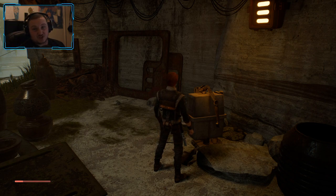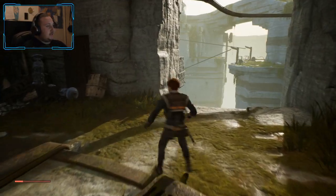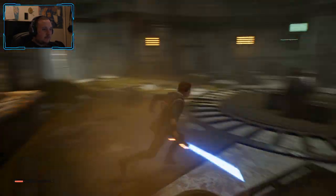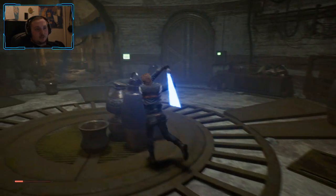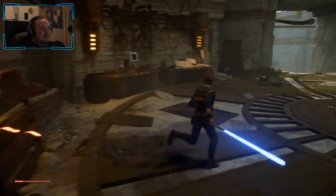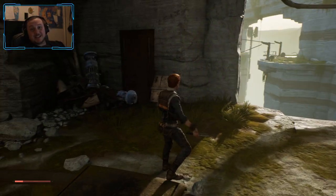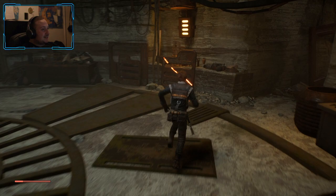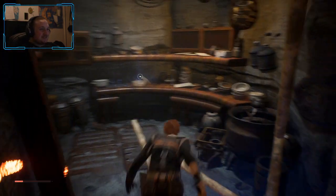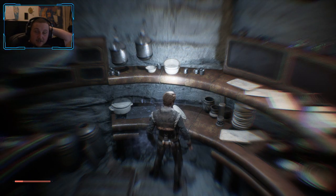Welcome everyone back to Star Wars Jedi Fallen Order. I know I haven't left you guys with a lot on the last part, but we are back. I'm still at low health and trying to regen my health. I'm not sure how this works — I'm smashing these things, but I'm used to Zelda where you'd smash pots and get hearts or rupees.